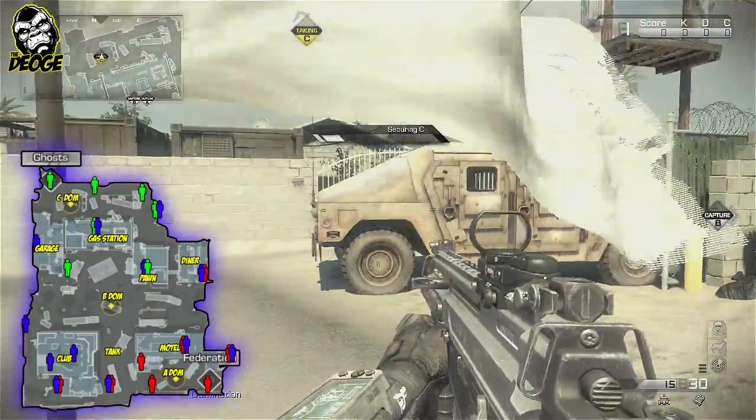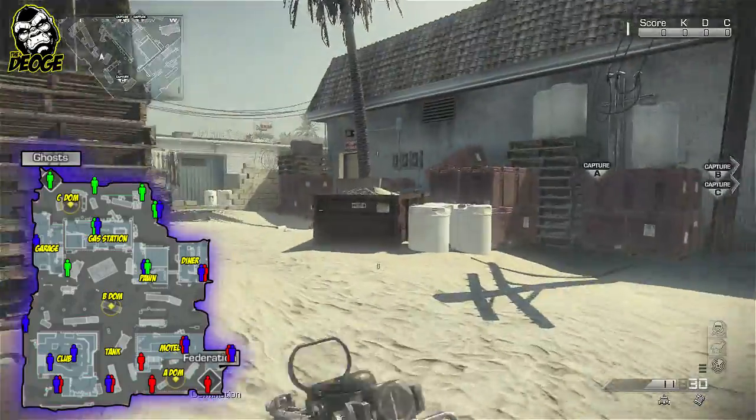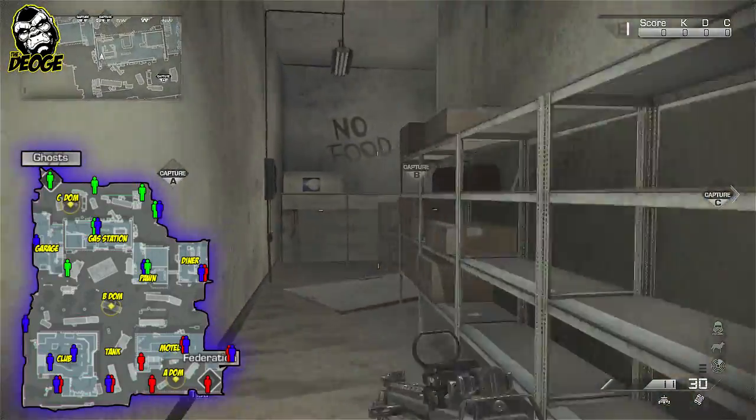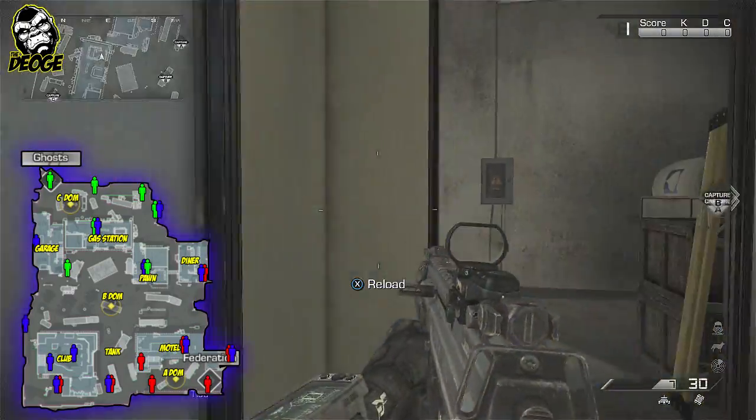There's a major C spawn. We got C-DOM here. Another C spawn right there at the dumpster. As we cruise through here we're going to go inside the gas station. Inside the gas station it's going to have a spawn right in there.